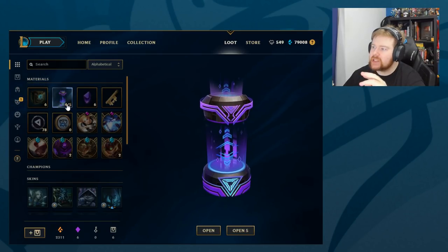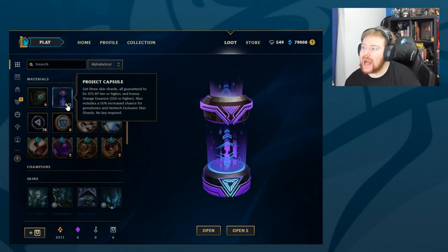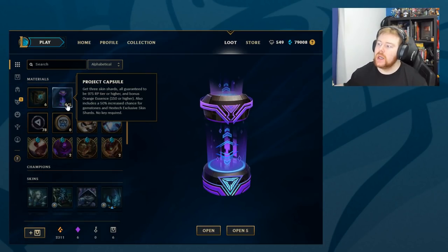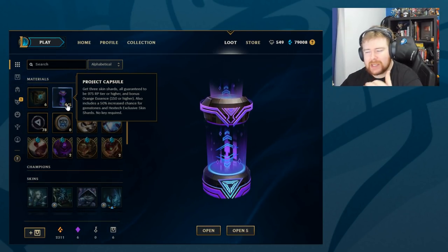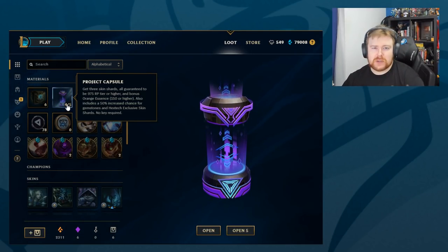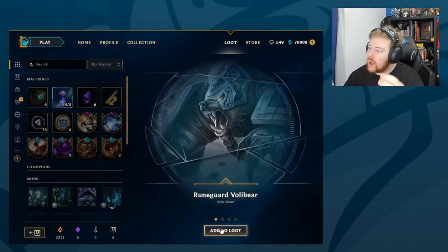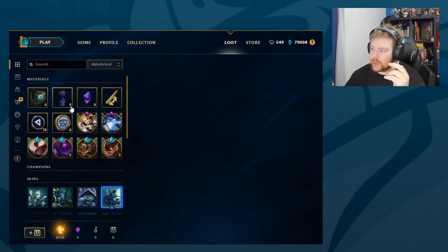So now we go on to the capsules. These capsules get three skin shards, all guaranteed to be 975 RP or higher, and bonus Orange Essence. Also includes a 15% increased chance for gemstones and Hextech Exclusive Skin Shards. No key required. We get Room Guard Volibear, Reaper Hecarim, Cosmic Darius, and 240 Orange. That's the first one.